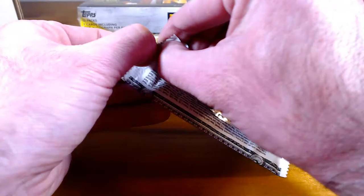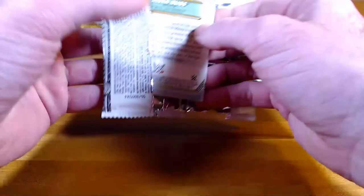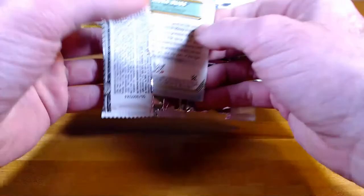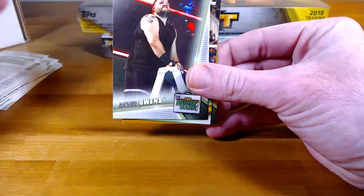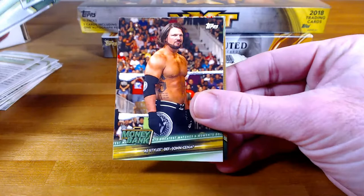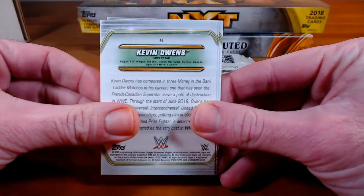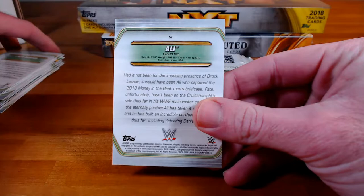Josh and I have been to about three shows now — we went to a Ring of Honor show, an NXT show, and a Raw house show. Next cards: Ali, Dorado, Kevin Owens, AJ Styles — oh sorry, soccer mom haircut — and bronze Alexa. Alexa is going to Randy, AJ Styles going to Oliver, Kevin Owens to Dean, Dorado to myself, and Ali is going to Randy.